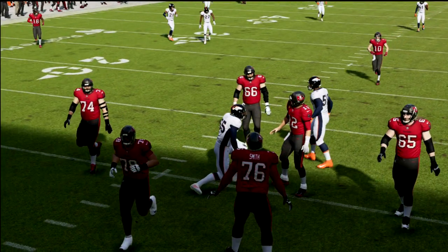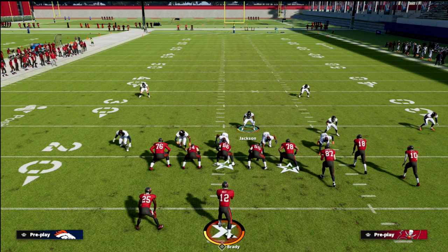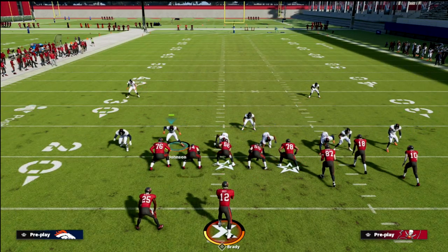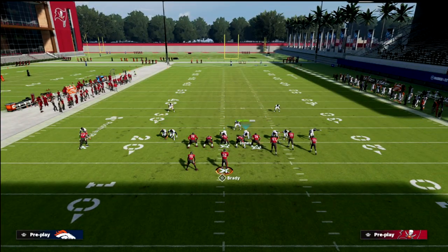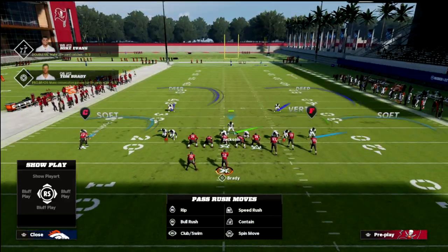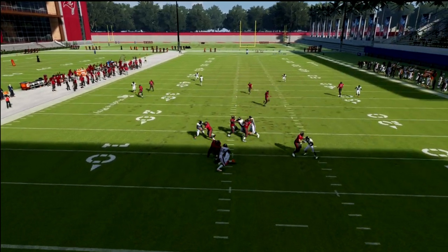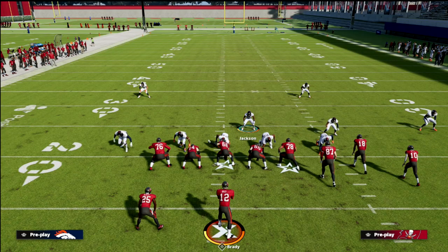That is a little two-play mini scheme out of Nickel Blitz 2. I've actually been running this a lot and having a lot of success with it. One last piece of advice: if you really want to get glitchy against a bunch, move that linebacker out and put him on a contain. I did a video on that a couple of days ago. Now you should get double edge pressure, gap heat, or something — you're going to get some really good pressure.